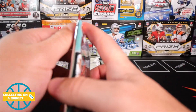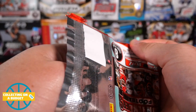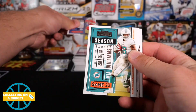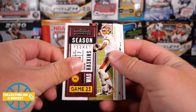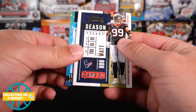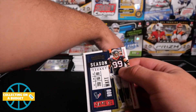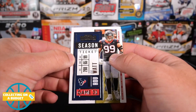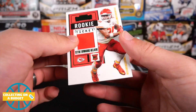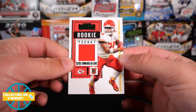We still have these two fat packs. We can hopefully pull a sweet rookie multi-colored patch and just make up for all these struggles in this box so far. Josh Allen, Preston Williams, Dwayne Haskins, Dalvin Cook, Tyreek Hill, J.J. Watt. I'm going to pull Clyde Edwards-Helaire. Nice swatch there — nice red piece. That's solid.